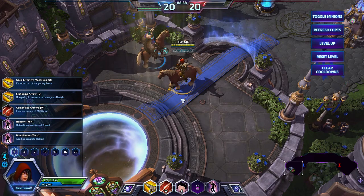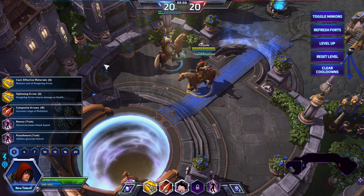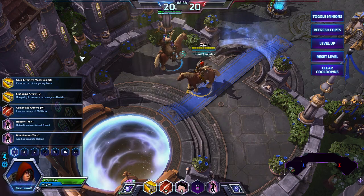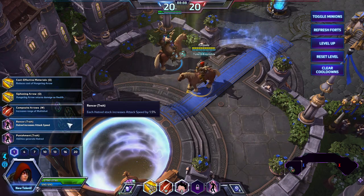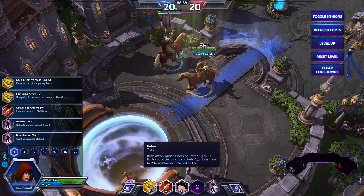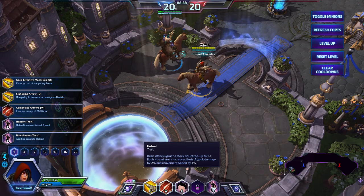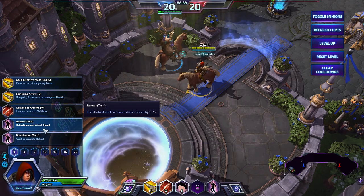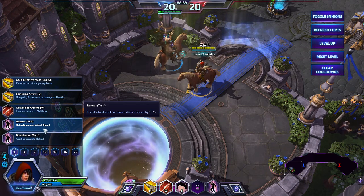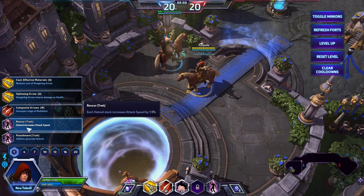So the first level, once you start off the game, you'll get 5 options. I'm not going to explain them all, but I will explain why I choose the skill I'm choosing right now. The one I choose is Rancor — Hatred increases attack speed. Basically, Hatred is your passive. Basic attacks grant a stack of Hatred up to 10. Each Hatred stack increases basic attack damage by 2% and movement speed by 1%. So if you attack a creep up to 10 times, you'll get 10 Hatred stacks, so your attack speed will go up by 15%, which is actually really good. It makes a big difference in-game.